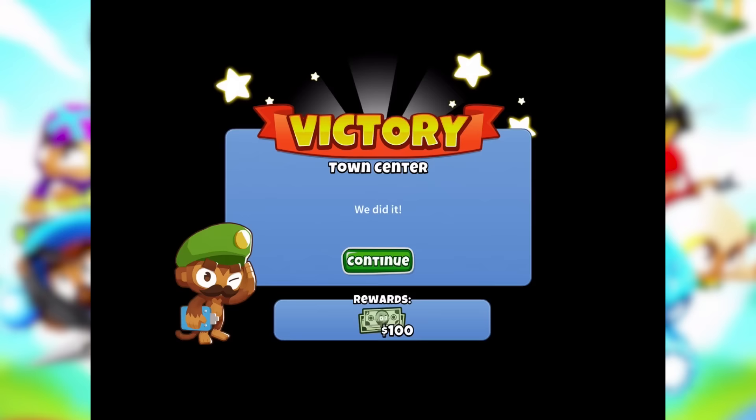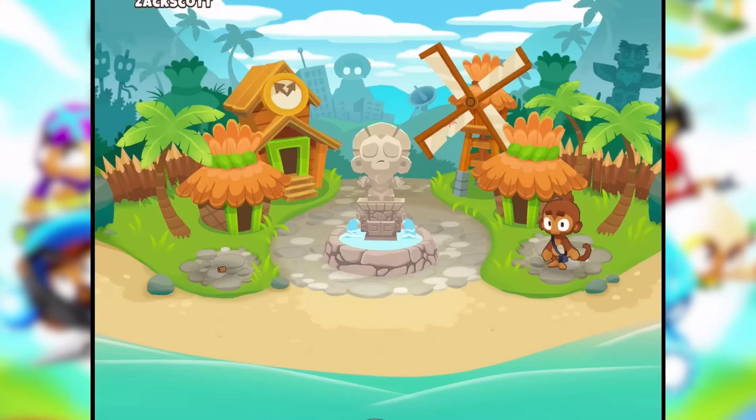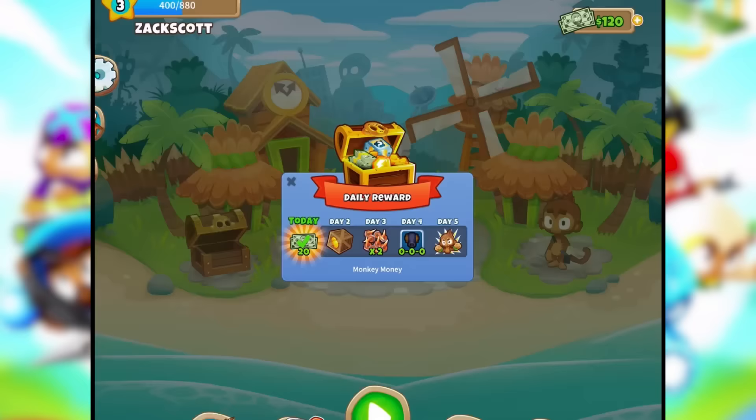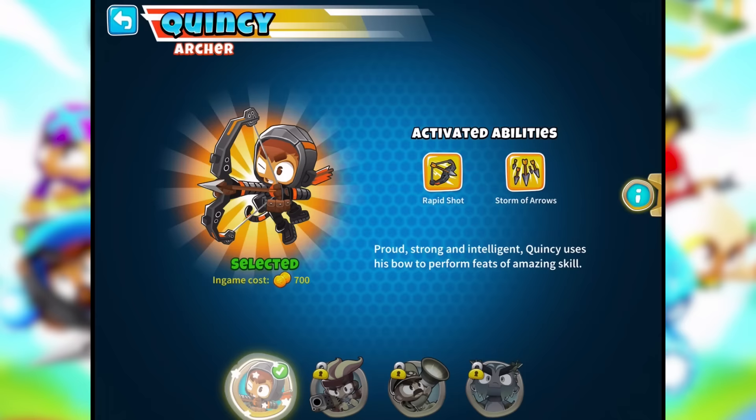Welcome home! What's in this chest here? Twenty monkey money — that's a daily reward right there. So what do we have going on? We have Quincy the archer with rapid shot and storm arrows.